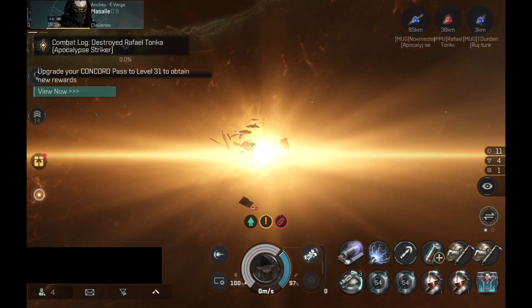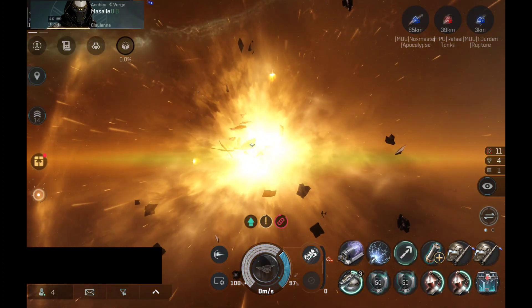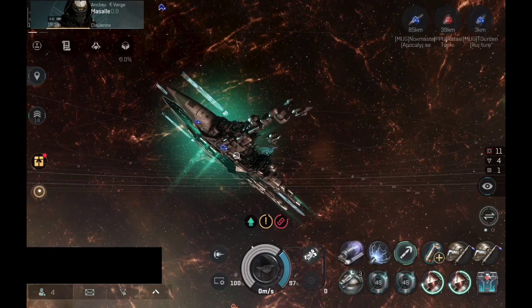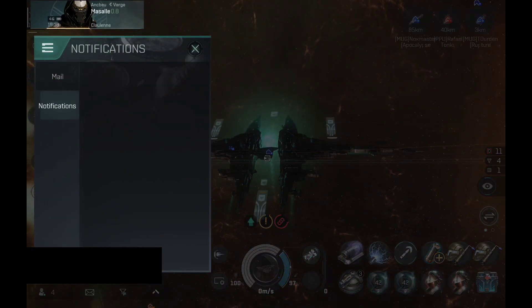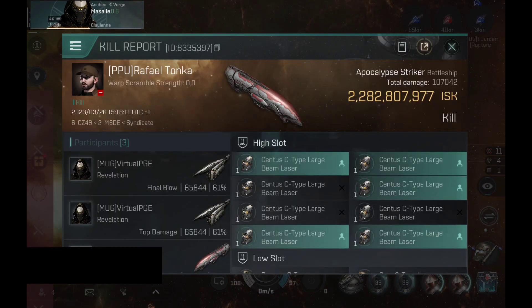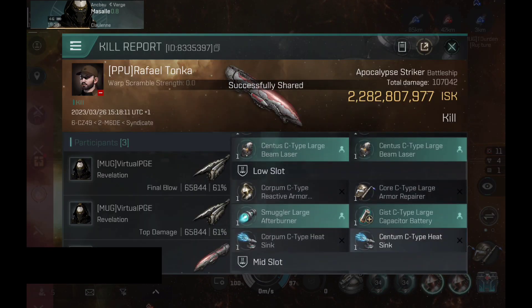The first warm-up target was an Apocalypse Striker. This build that I currently use is the build with dual tracking computers and the capital main turrets. 2.2 billion — a very solid kill, with excellent loot drop as well.